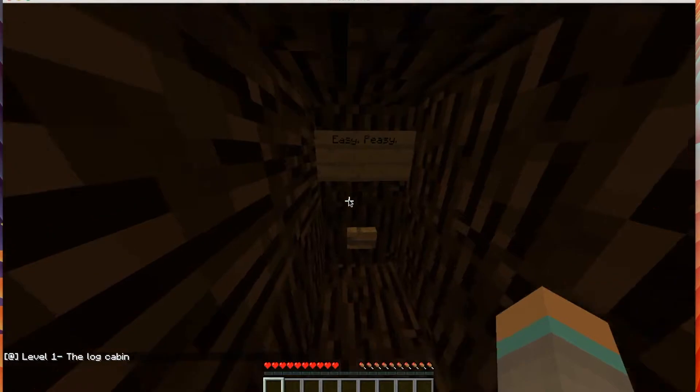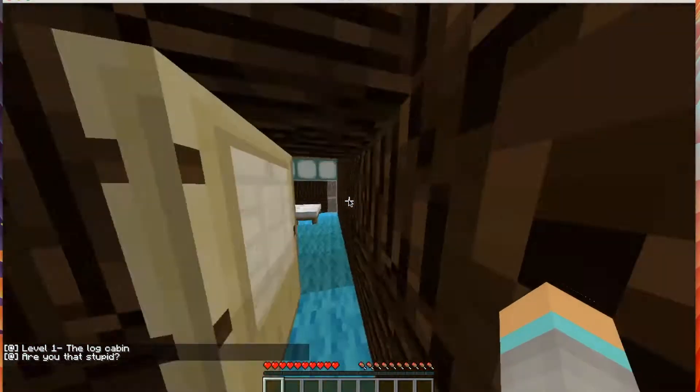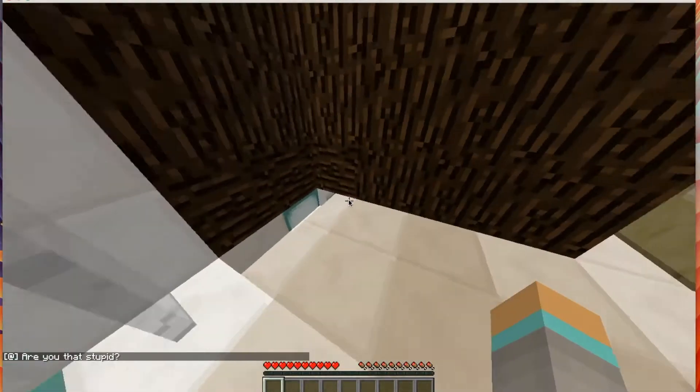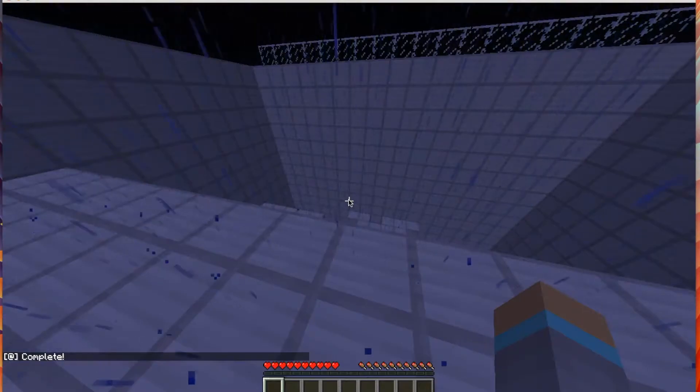In here, there is a fake button right here — press that and it says "very stupid." The real one is in the bathroom area, or what I tried to make look like a bathroom, right under here. Click that and you're on to the next level.